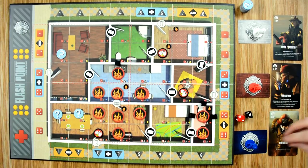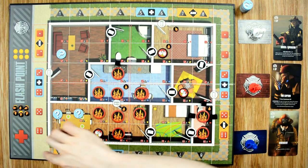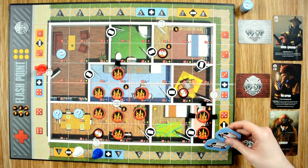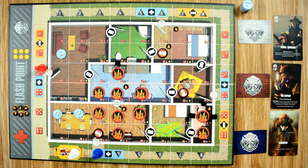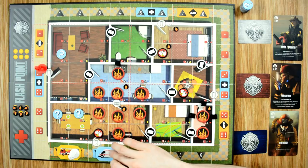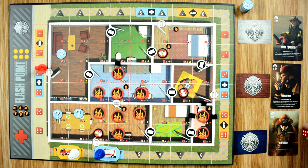We add the six additional hotspots for later use to our grid. Each player places their firefighter anywhere on the outside perimeter. Then players decide where to place the ambulance and firetruck — the firetruck goes down here so the driver can use it, and we put the ambulance close to our two points of interest. We choose our first player — the driver goes first — and then we're ready to start the game.